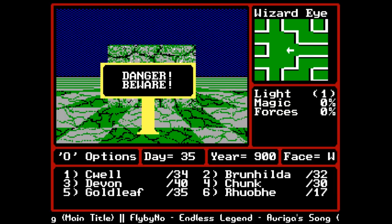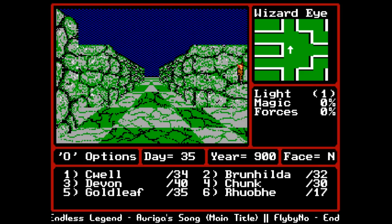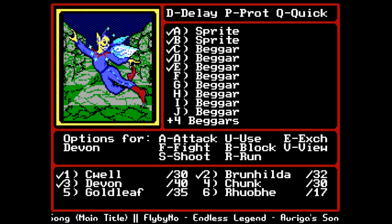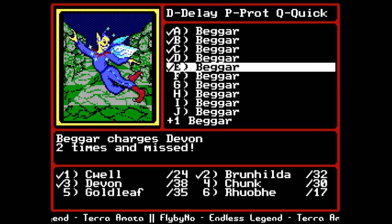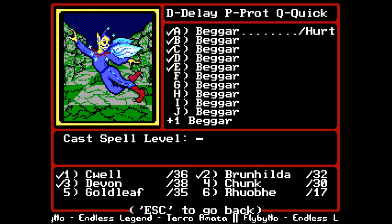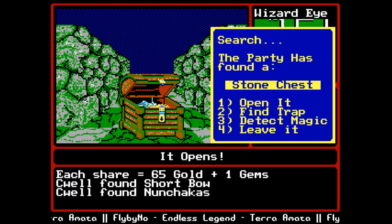Today we're going underground. Our goal is to get through all these goblins - I hope we can do it. If worst comes to worst I might jump to the next town to pick up lightning bolt, which is an AOE spell. Sprites and beggars are here. Our front line is hitting twice per attack which is a pretty big deal, and I'm actually very tempted to switch Devon and Chunk's positions because Chunk is more effective as a melee combatant than as a ranged one.